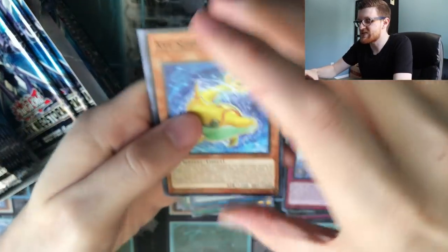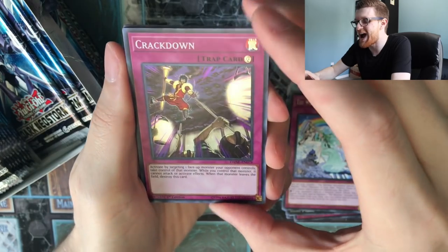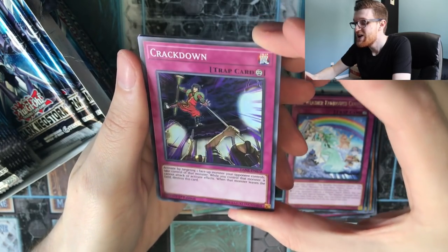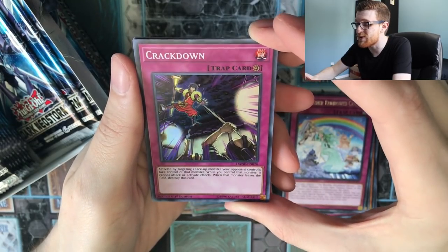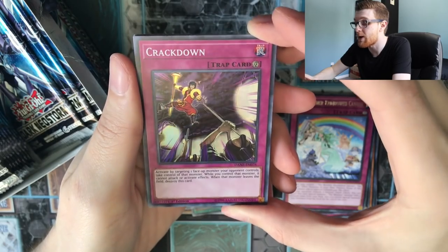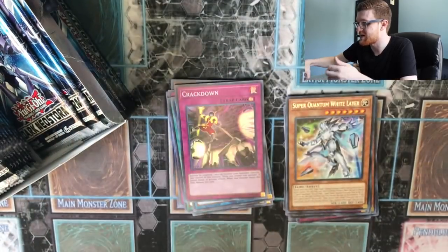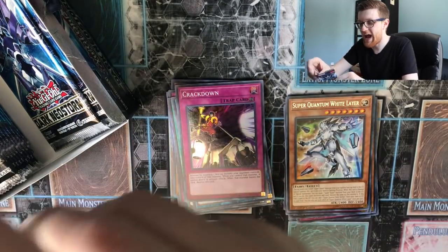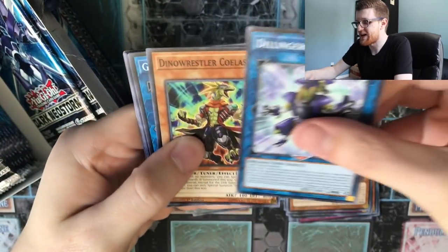Almost done with the first half of the box. We've gotten two ultra rares so far, pretty consistent. We might even get some crazy three-secret-rare box — who knows. Crackdown! I was hoping I'd get at least one copy of this — this is the other hyped super rare of the set next to Mystic Mine. This card is just incredibly good; it's not like Twin Twisters but it's going to see a ton of play in rogue decks and side decks. Super Quantum White Layer is also a pretty decent card, but not as good as Crackdown. Super happy to get that card.